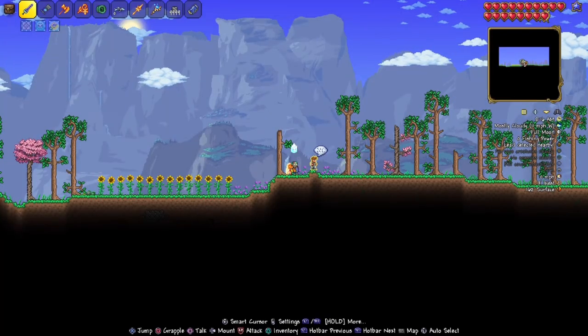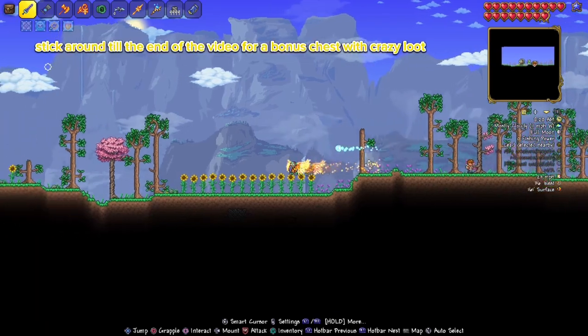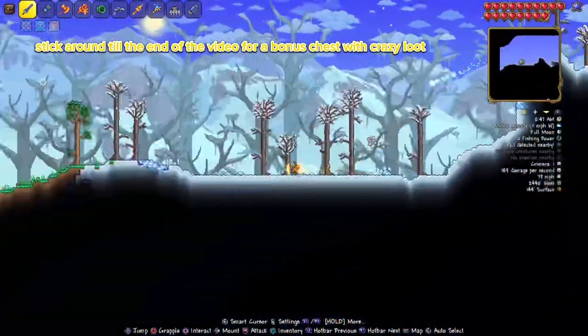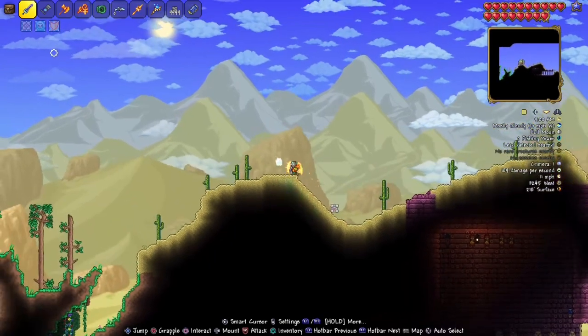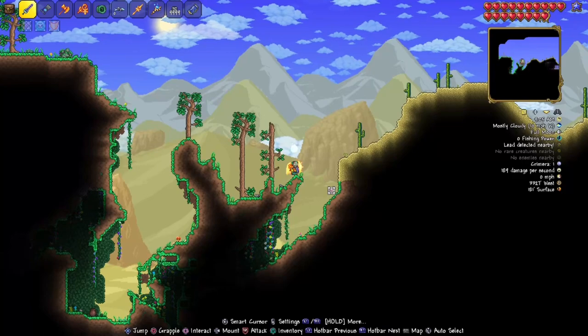Once it's done, go ahead and click on the world. Once you spawn in, you're going to want to go all the way to the left of the world where you see the dungeon. Once you go to the dungeon, you're going to want to go all the way over here, and as soon as it stops being desert and becomes just normal trees again, dig straight down.